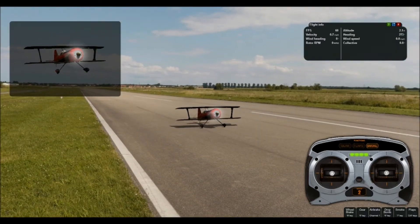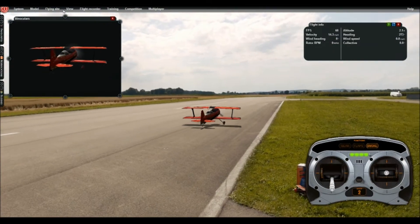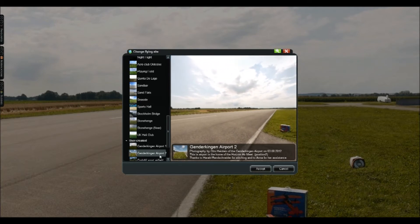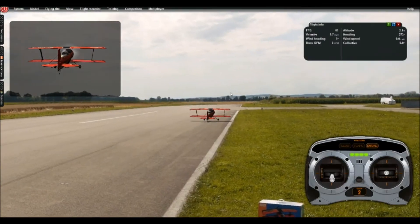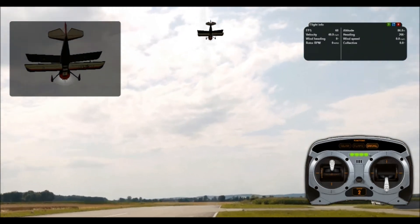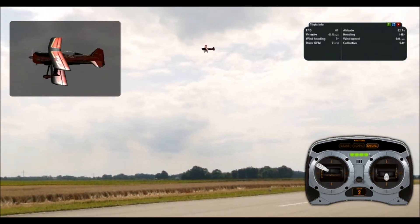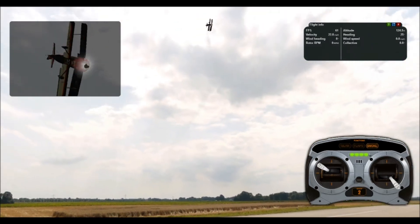We just crashed again, but this is a user-created level — what is this one called? The flying site is the Gender Kingdom Airport. It's a user-created level, which is pretty cool. I'm not sure exactly how they make the user-created levels, but it's definitely cool and I wanted to show you guys that. It's really cool that they have user-created levels on here.